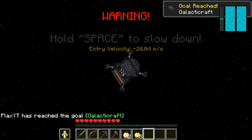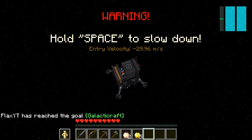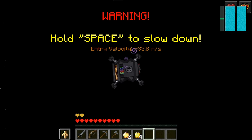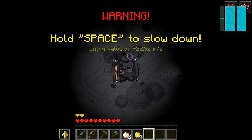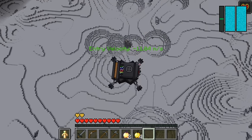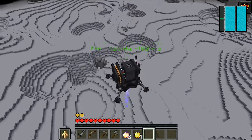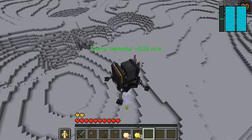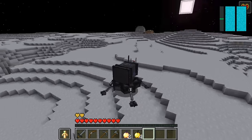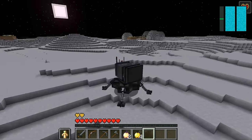It says press space to slow down. I'm definitely going to do that because I do not want to die. I'm going to heal up as well just a little bit. Let's go ahead and click on space just to slow down because I do not want to die when getting on the moon. Let's end up there slow and steady — boom, there we go. We just got onto the moon.